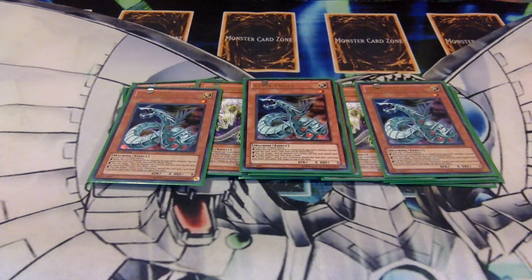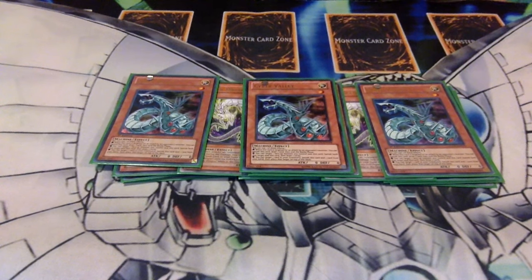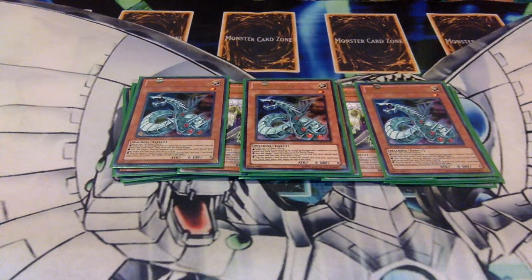Three Cyber Valleys. Cyber Valley is your quick go-to for a lot of stuff in this deck — he is your major draw power. You use him to stop battles as well as to just mess with your opponent and get more cards. You can also recycle stuff with his third effect, which is handy.